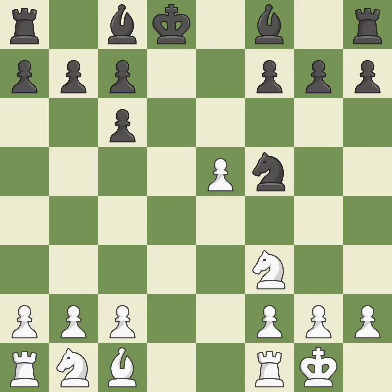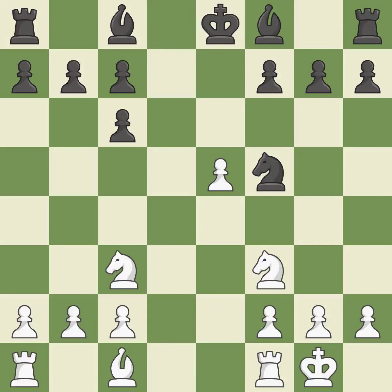Kxd8 recaptures the queen. Nc3 advances the knight into the center, controlling the d5 and e4 squares. Kxd8 moves the king away from the open d-file. H3 controls the g4 square and prepares a potential g4 pawn push. This is the final book action.